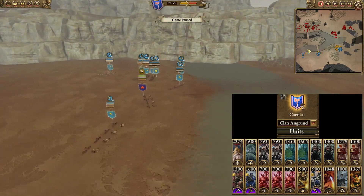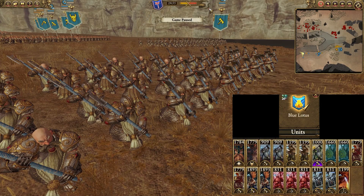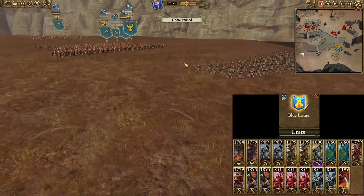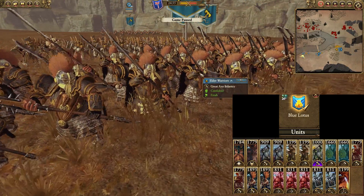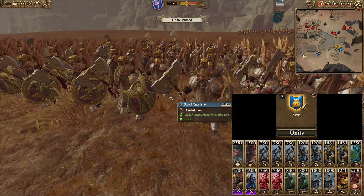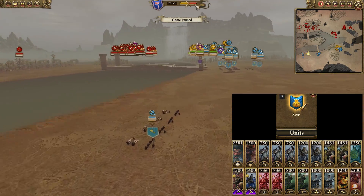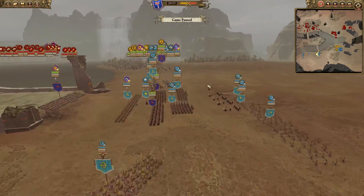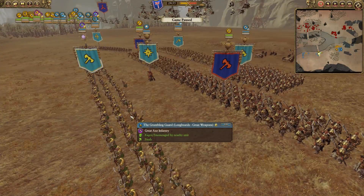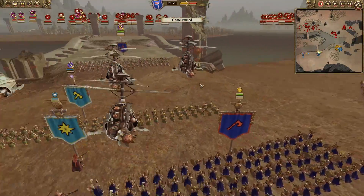We'll run through the army comps now. On this extreme left flank, we have some Longbeards with great weapons, along with some Elder Warriors — a custom unit for the Glory mod — supported by some Royal Guard. He also has some cannons and a Grudge Thrower. At the other main bridge River Crossing, we have some Grumbling Guard, more Elders and Royal Guards, along with Grudge Throwers and some Gyrocopters as well. It's going to be cool to see what the Gyrocopters do in the battle.